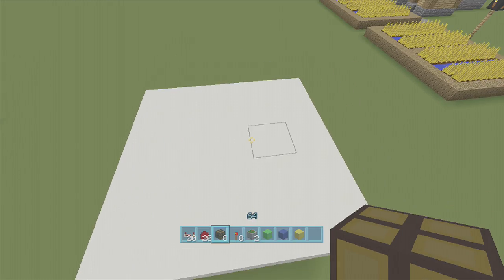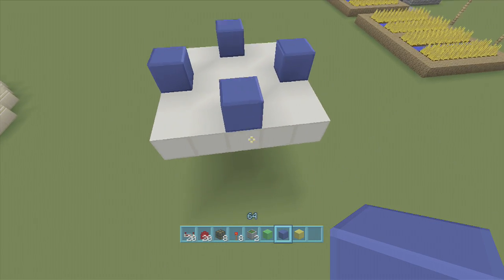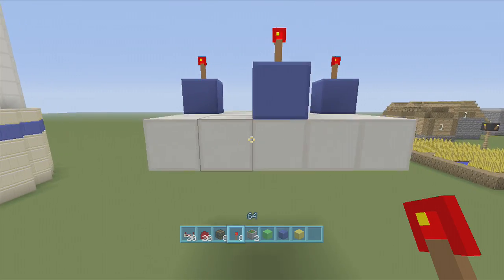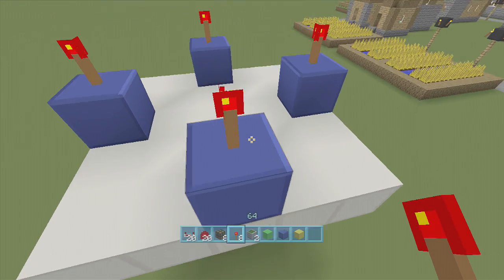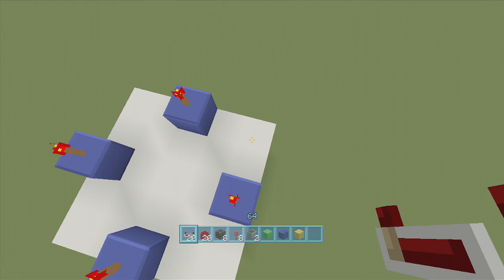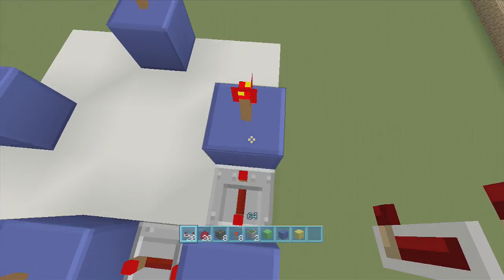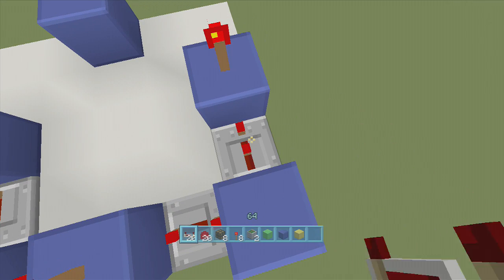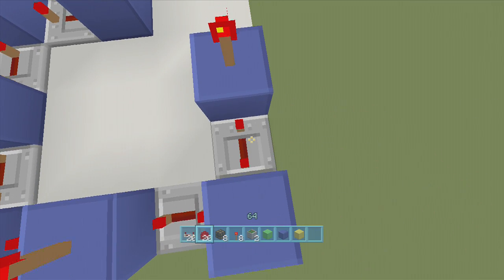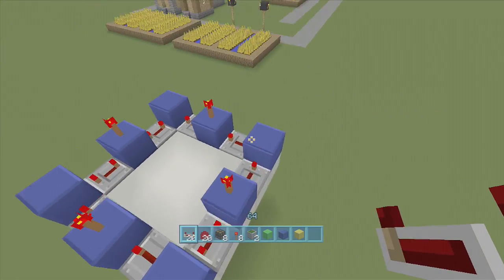Once you've got your five by five spacing, in the middle of every single five we're going to put a block — so put a block here, here, here, and here — in the middle of every single five. Then put a torch on top of every single one of them. Next we're going to make a clock going all the way around. Pick any single torch, doesn't really matter where you start, and put a four-tick delay repeater coming out of the block, then a block in front of it, then a four-tick going back into it. Do that the whole way around — four ticks, block, four ticks — making a clock that goes around in a circle.